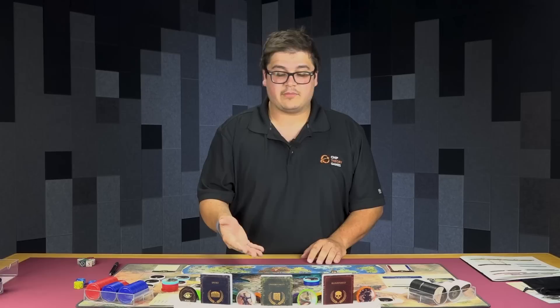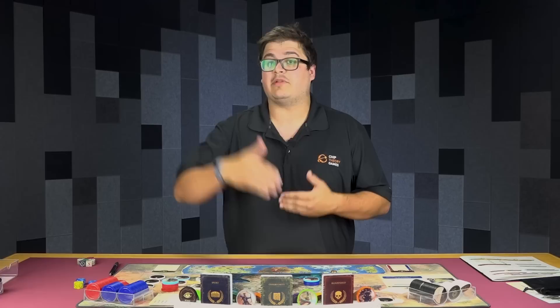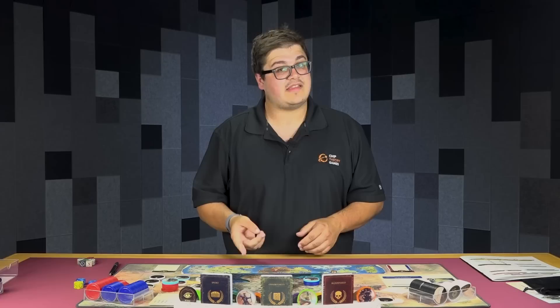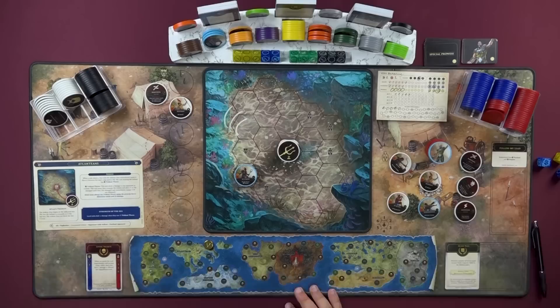The next step is movement. Typically when units enter the arena they enter dazed — a unit comes into play and it can't move and it also cannot attack. However, this unit has tactical, and the double bonus of tactical — apart from being able to play tactics without range restrictions — is that the unit can actually move the turn it comes into play. It cannot attack, but it is free to move. So we're going to jump over to our arena sheet, which will tell us where units want to move and also how they want to attack.